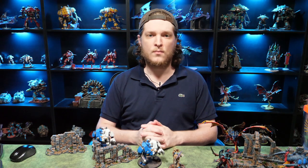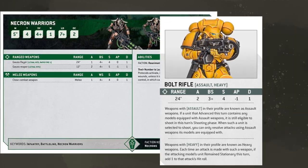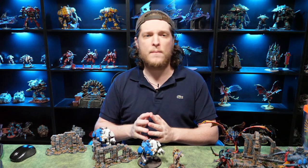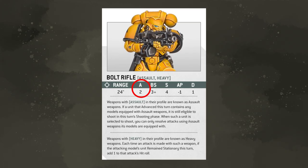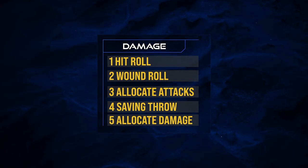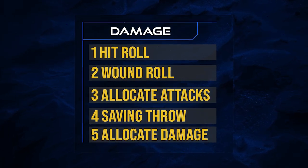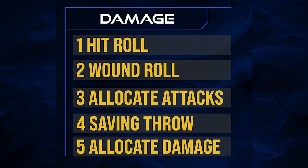Now let's go over what happens when making an attack. To make an attack, you'll need to reference the profile of the weapon making the attack and of the unit being targeted. This attack sequence is identical for both combat and shooting, so when we get to the fight phase you'll want to remember this. Each weapon tells you how many attacks it makes — if a bolt gun has an attacks characteristic of two, you'll make two attacks with it. There are five steps: an attack will make a hit roll, wound roll, be allocated to a model, and then a saving throw will be made. If a saving roll is failed, you'll complete the attack sequence by allocating damage.